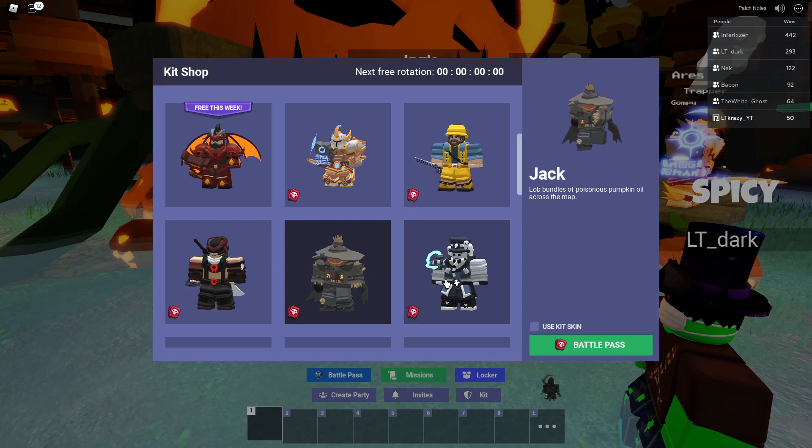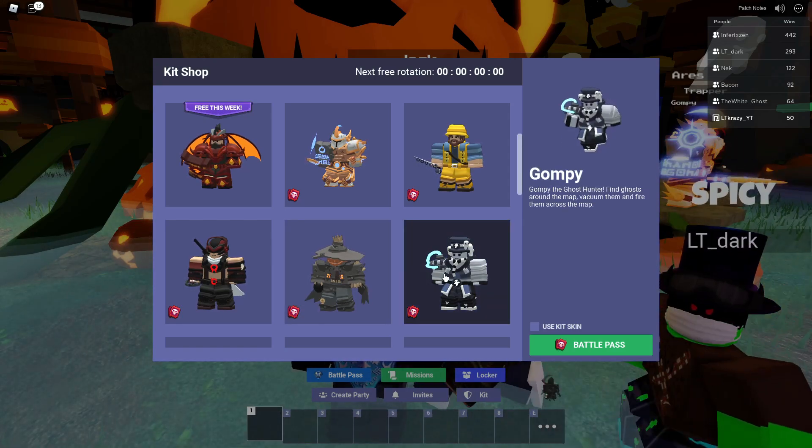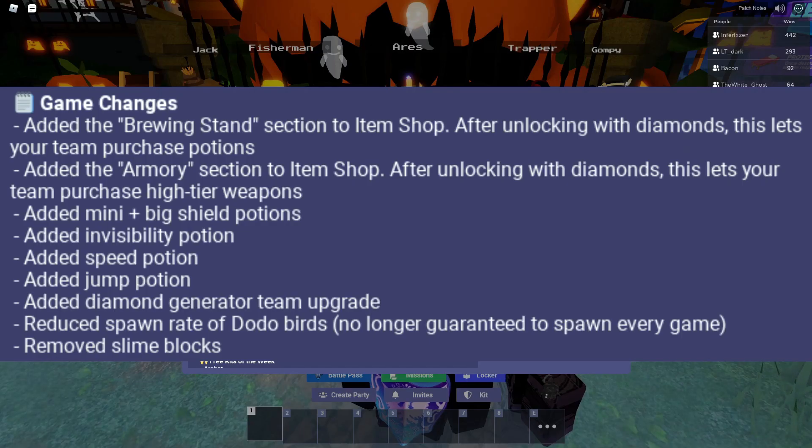And then the last new kit is Gompy — Gompy the ghost hunter. Find ghosts around the map, vacuum them, and fire them across the map. They also added a few new game changes.